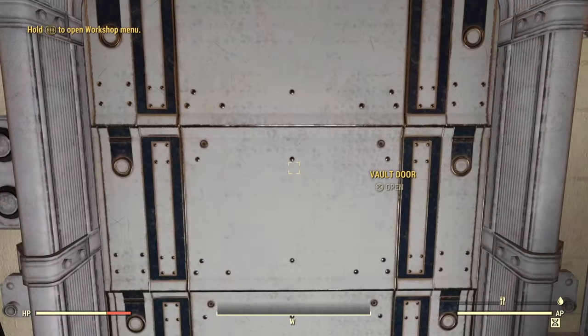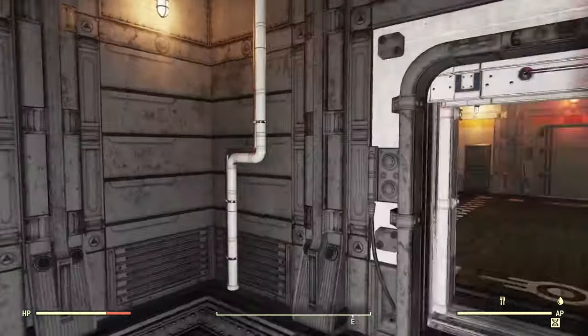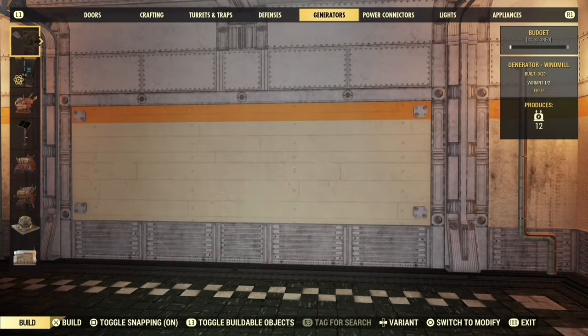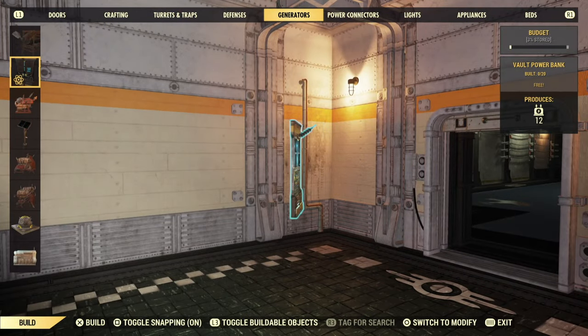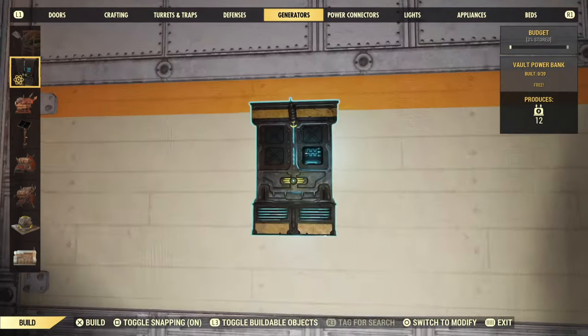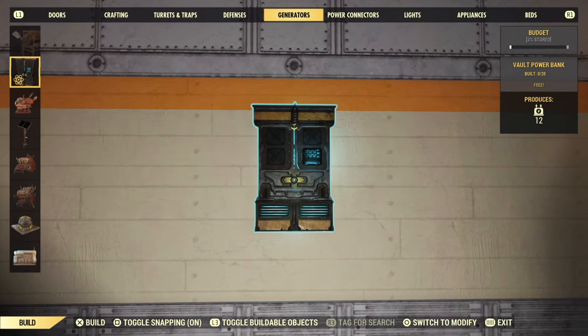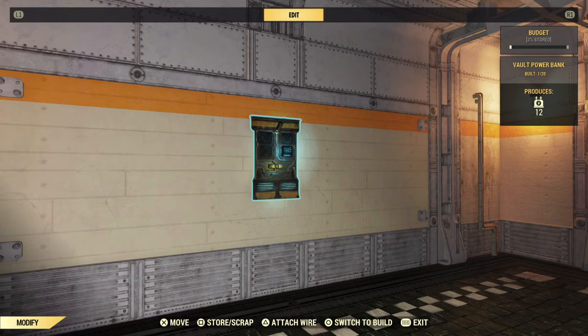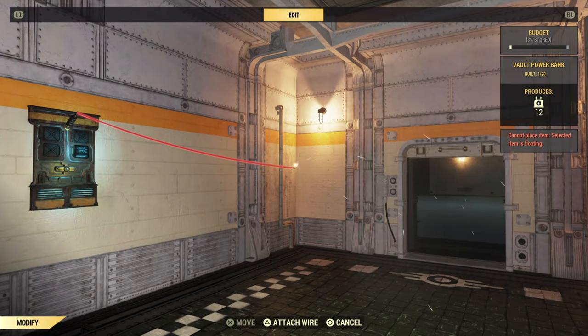There are also a couple of things that are exclusive to shelters. First up, we've got this lovely big vault door, which snaps into all the doorways in the vault-style shelters. The second is the vault power bank, which is a very nice, flat, wall-mounted generator that provides 12 power — quietly, I might add — and looks pretty cool doing it. You can connect a wire to it and use conduits to run power, just like you would with any other generator.